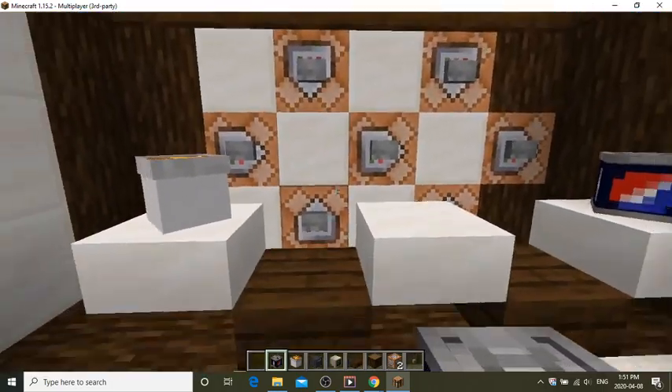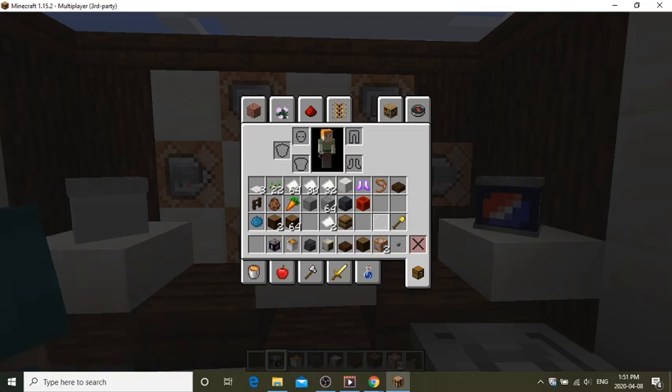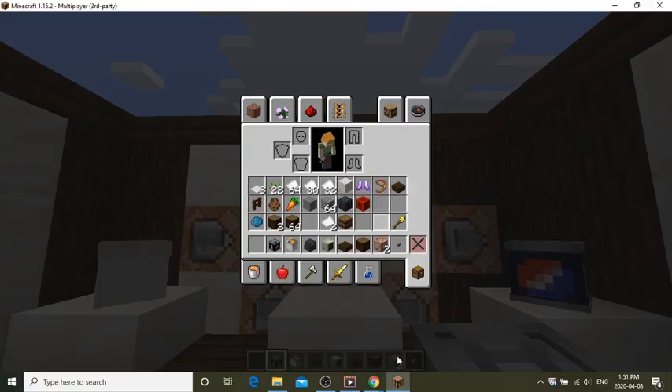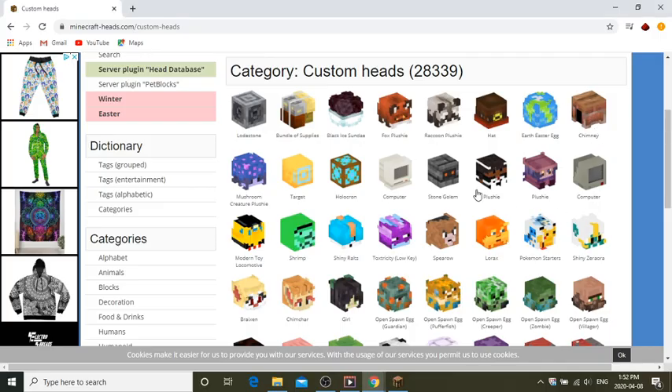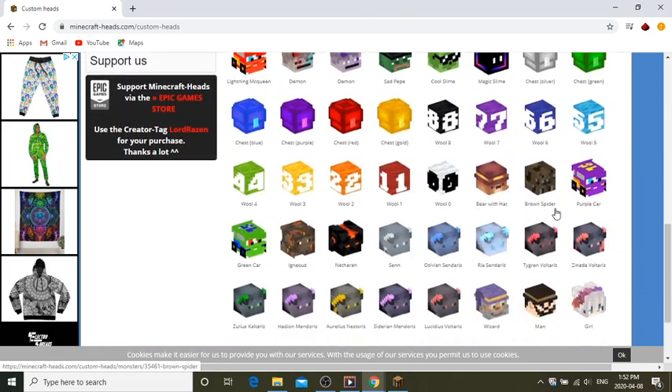The best way to do it is to not mess around in Minecraft directly. Just go to this website right here — it's called Minecraft Heads. The URL is minecraft-heads.com/custom-heads, and you'll find all these examples of heads.